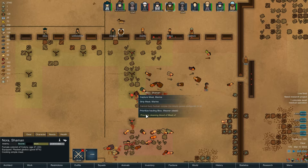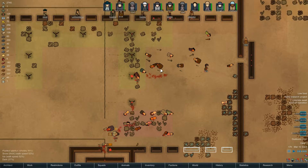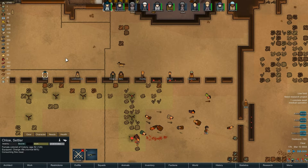Let's capture the marine. And who's this other one? Kent - heat tolerant, ascetic, good with animals, and very artistic. Kent, we need you. Let's get you in our colony as well - or at least we'll capture them and see if they're willing to join.